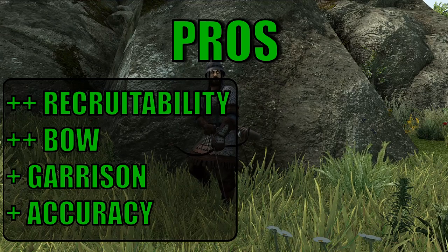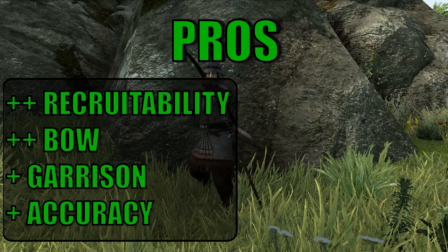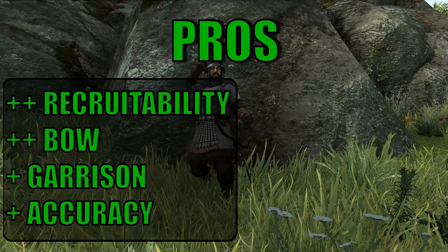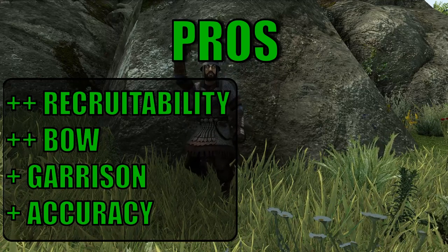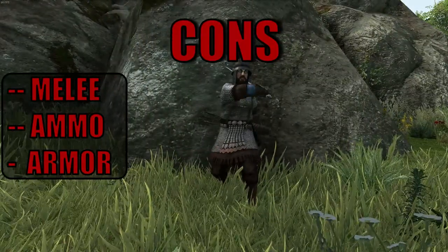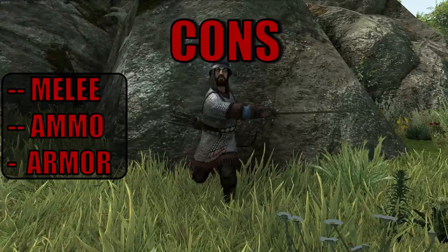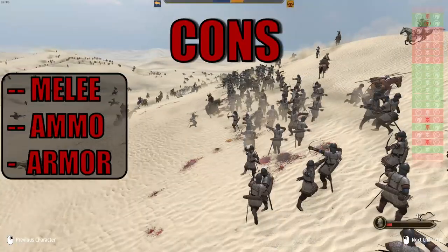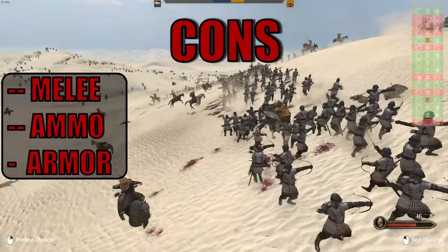Pros and cons. For the pros: double plus in recruitability — like all Empire units, finding and training them is really easy. Also a double plus to bow, as it's one of the best you can get for a Tier 5 unit. A single plus to garrison — good unit for the defense of a settlement, as the low ammo capacity will not be a factor there. Also a plus for accuracy, which combined with the bow is what makes the Palatine deadly. For the cons: double minus in melee — if you're missing a quiver, you better make up for it in melee, and this unit doesn't. Double minus to ammo — only 24 shots is far from enough for a real impact. And a minus to armor — not the worst, but far from the best, and it doesn't help an already struggling unit.